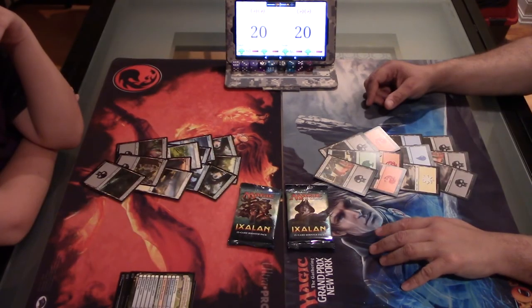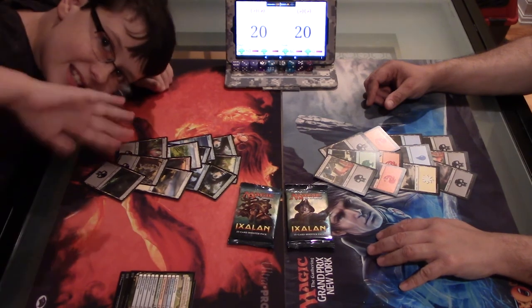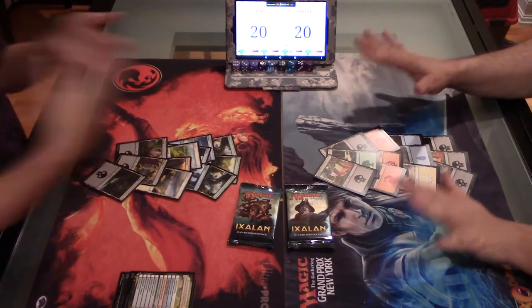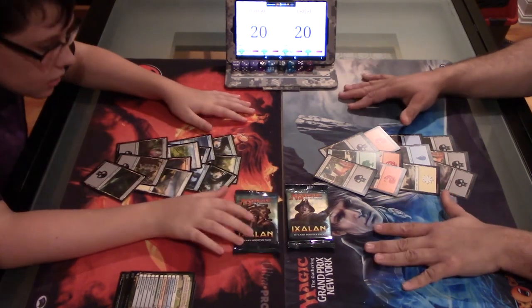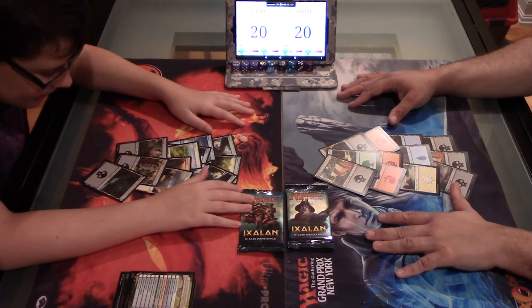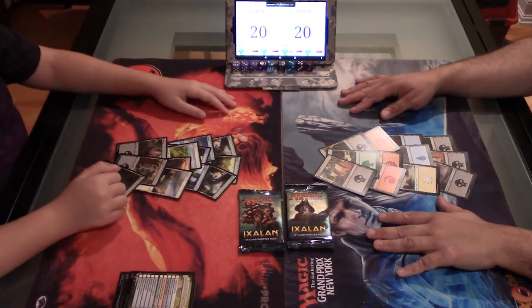Start over. Three, two... [retake] Hi everybody, it's Matt from Matt Curtis' Games. Today I'm going to be doing Pack Wars with the best dad in the world. [Dad: Slow down, Matt, you're talking too fast.] Sorry. We'll just go a little slower. Come on, I want to get this done before 9 o'clock. Three, two, one, action.